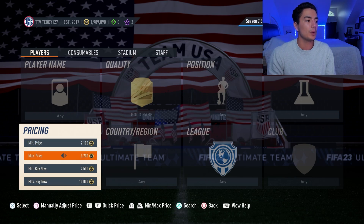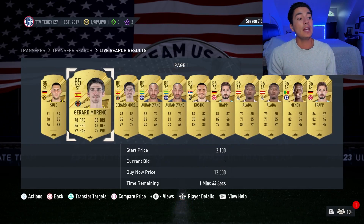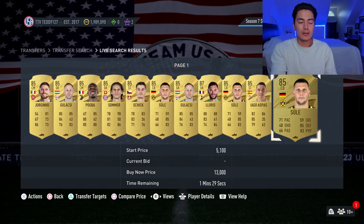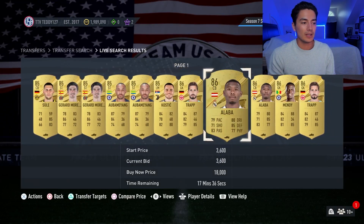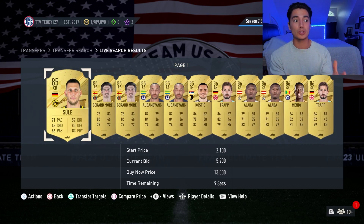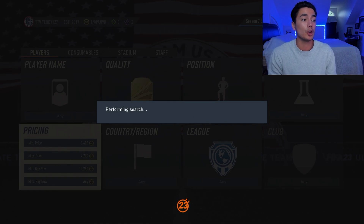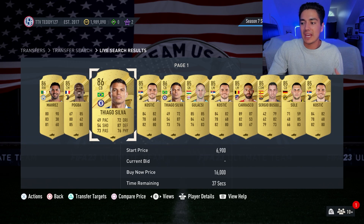For 85 overall cards, go min price 2,100, max price around 5,000 coins — something like that. And for 86 overall cards, go min price 3,600, max price around 7,200. Sometimes the market doesn't always show what's actually there — you have to adjust the filter and then it actually works. So that's my take on fodder: 84s around 2K, 85s closer to 5K, 86s closer to 7,000 coins.